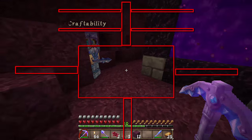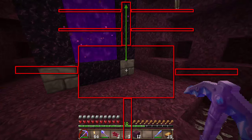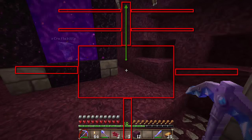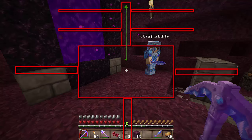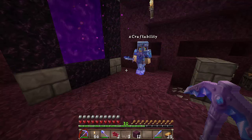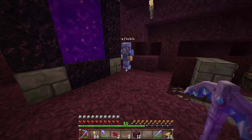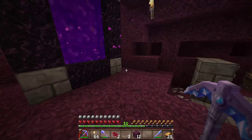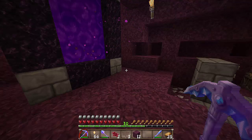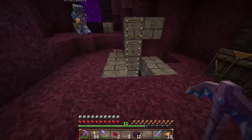If it becomes big enough, I'm okay putting a rail system in all four channels from this main area. For example, I live about 1,600 or 1,700 blocks away from spawn, so it would be nice to be able to jump into a portal at my place, pop out here, and then be able to go visiting.